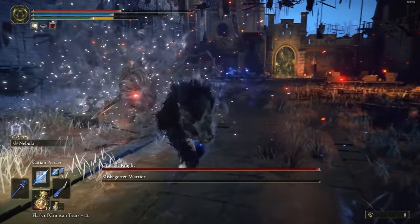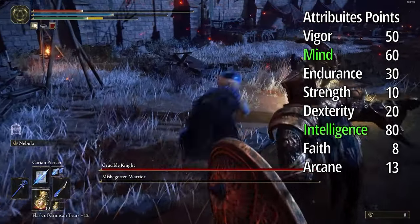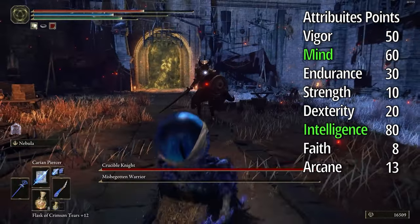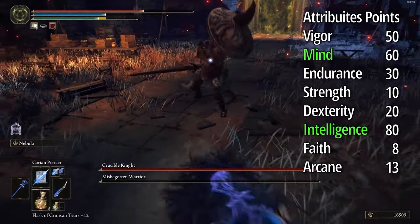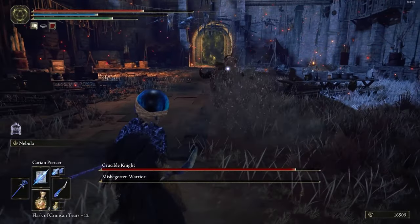For attribute points, we need to focus on Mind and Intelligence. Mind because you need FP since we use too many spells, and Intelligence because it deals high damage to enemies.